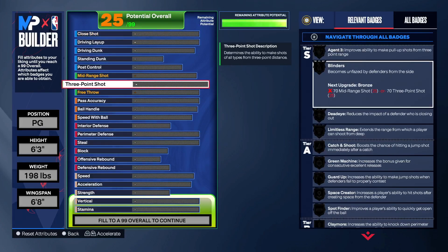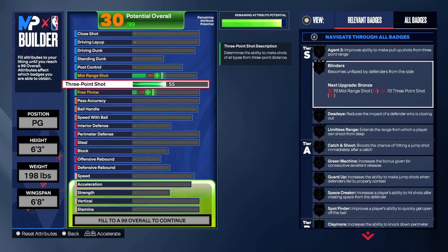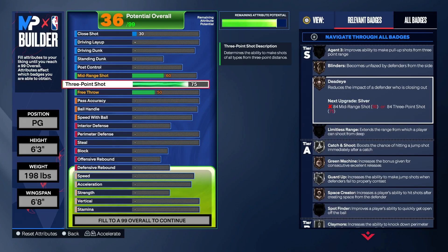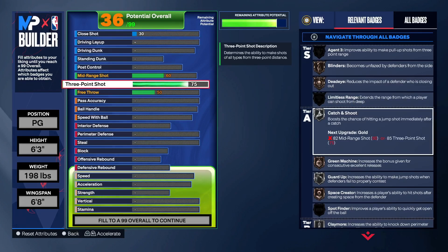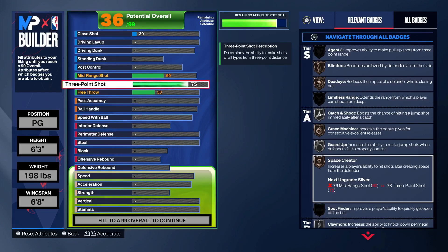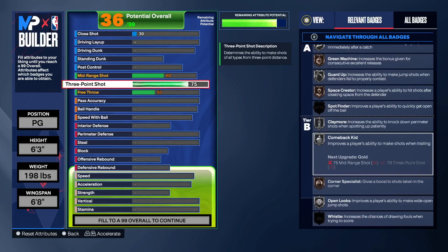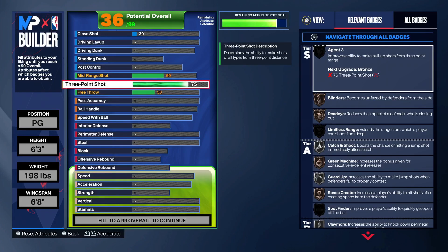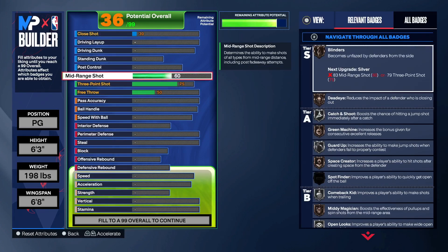Say if you wanted to try for a 75 three-pointer - look what you get. You get blinders bronze, dead eye bronze, catch and shoot silver, green machine bronze, guard up silver, space creator silver, open look silver - all these silver and bronze badges. Most people do this with a 75 three and won't even touch that mid-range.